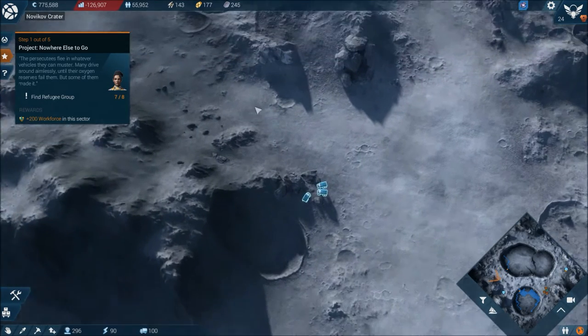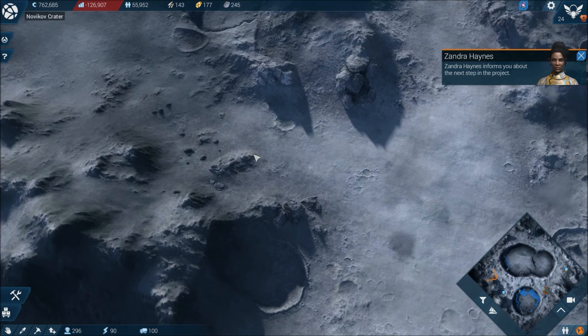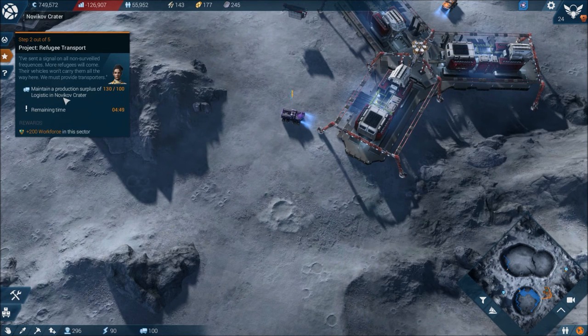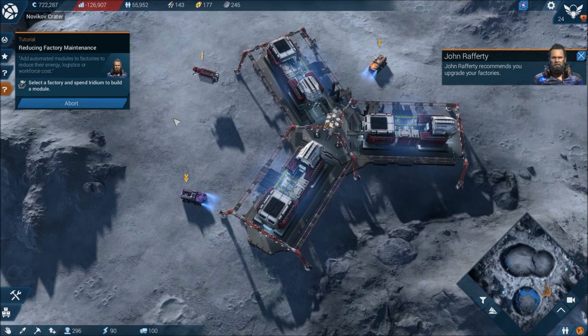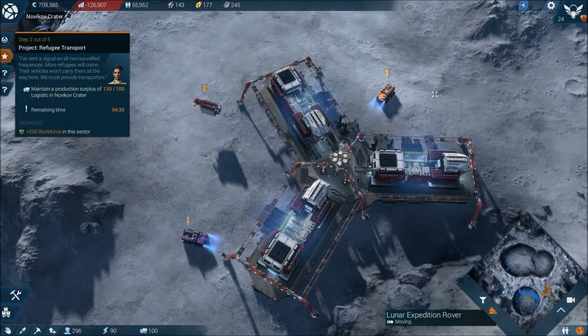Virgil Drake might be one step ahead of us, but he's more than one step behind you. Good you contacted me — things are bad here. Maintain the production supply of logistics in Nova Corps Crater. I hope nobody followed you — I can still improve that system, just a little fine calibration. Get our rover over here. But we're coming up to the half hour mark folks, so I think I'm going to leave it there. If you enjoyed the video, click the like button and subscribe for more daily videos. Leave your comments as I read them all. I'm Double Tap and bye for now.